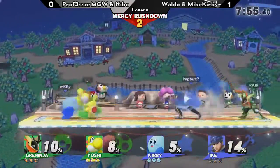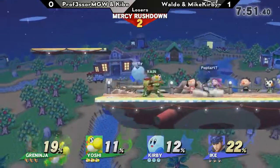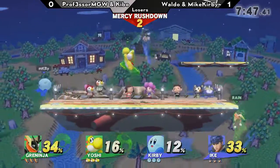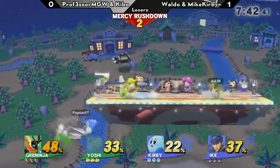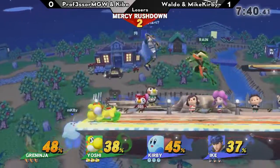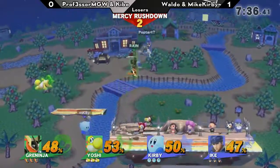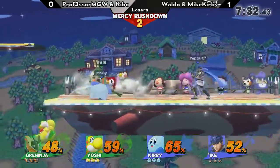Yoshi is, of course, one of the strongest characters in doubles, though he gets hurt a lot by the prevalence of Cloud. But there is no Cloud on screen here right now, which means he's able to abuse some of the really nice things Yoshi has — amazing combo game, really solid kill moves. Yoshi is a very low risk, high reward kind of character just due to fair being such a difficult move to punish.